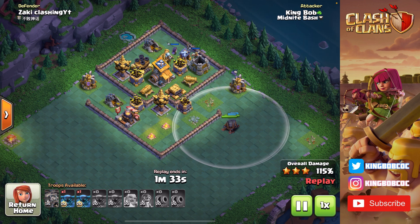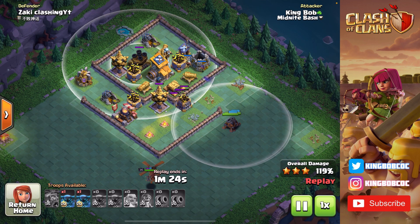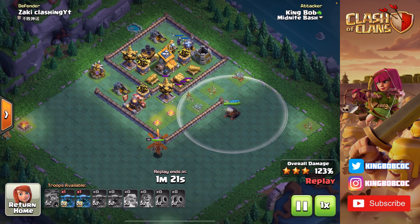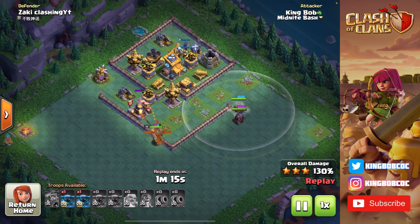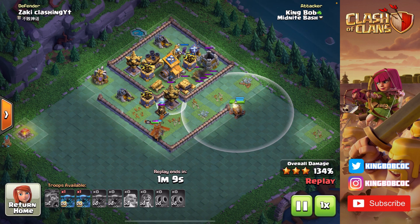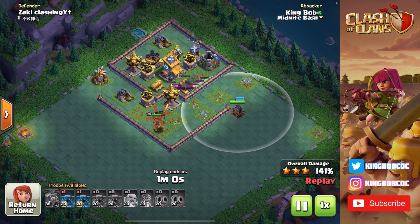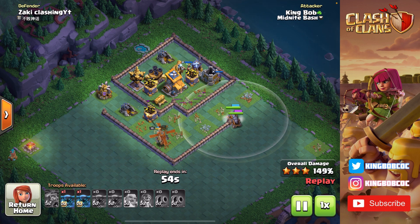I'm just going to let these Cannon Carts do their thing — they're paired up together, so they're firing two shots off at once, and they're going through these buildings like nothing. They're going to go through this entire right side. The only thing that can shoot them is that Multi-Mortar, so this whole right side is going to go down. I also have my Battle Copter because the Battle Machine did die. I'm sending that in at the bottom because there's only one Firecracker down here, so I can use my Battle Copter to take down the Crusher and it also finds a Tesla.